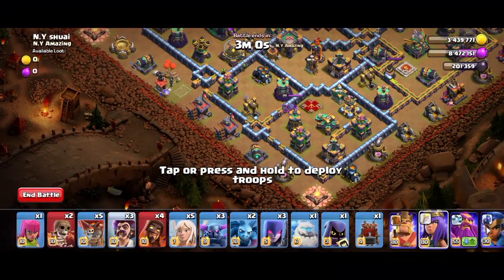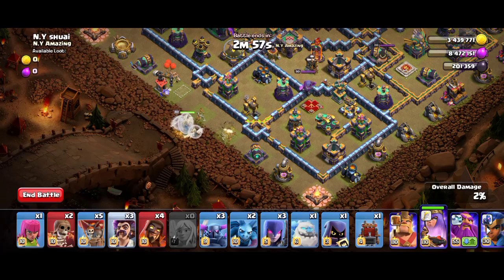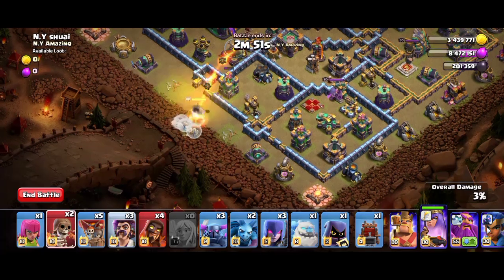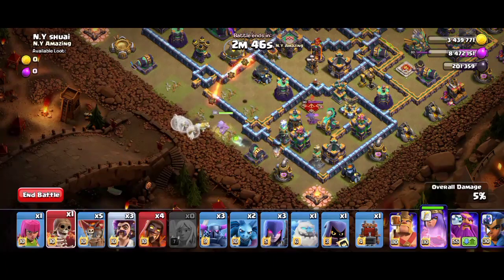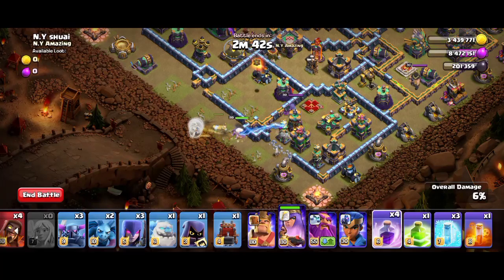Deploy the Queen near the barrack and the heroes. Let the Queen clear the outer buildings and she will move to the right side. We can wait until that happens, then use a Wall Breaker here to open the compartment.